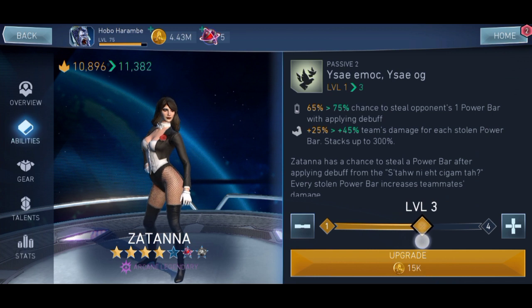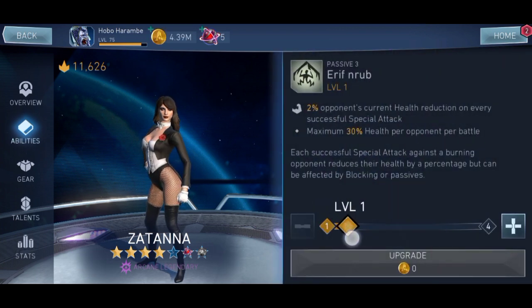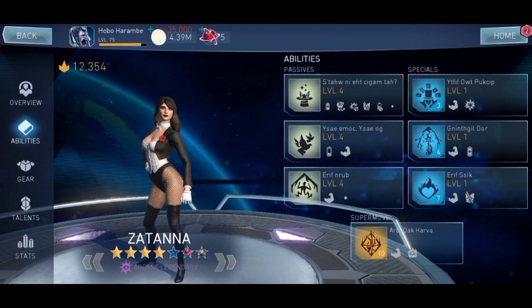This is for the second passive. I hate the fact that they wrote the name backwards — I had to turn my head to actually read it for the first time. But now I know what it reads: Bonfire. There is a third passive — 30% health, percentage health.